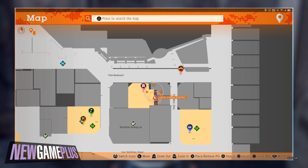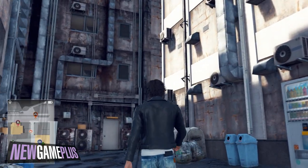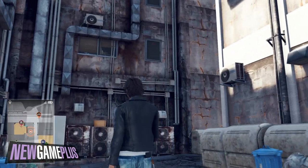For the fifth code, near the Charles Arcade, a little opening can be entered from Park Boulevard in the front alley. Follow it to find the next code just above you.